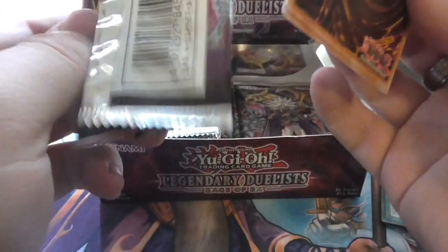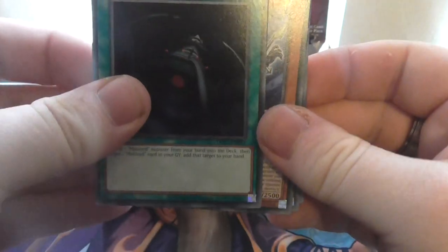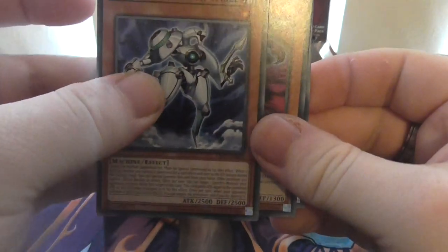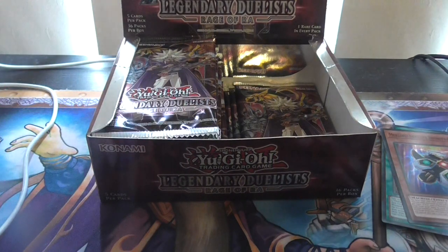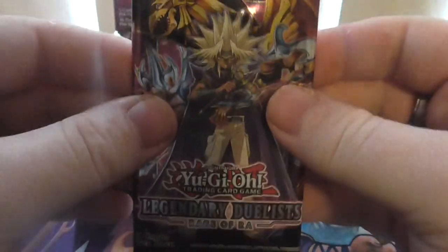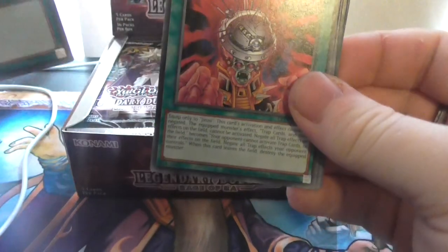And by the way, eBay has the Ghost Rare but it's not cheap — it was like 550 bucks which is a lot of money. I'm not ready to pay for that because it's too expensive. Now — Left Arm Offering once again. Reboot — interesting, we got Reboot. Mechlore Emperor Weasel again. Monster Reborn again, nice.